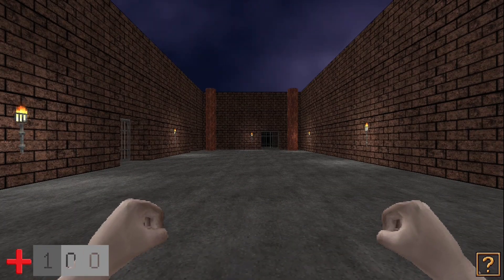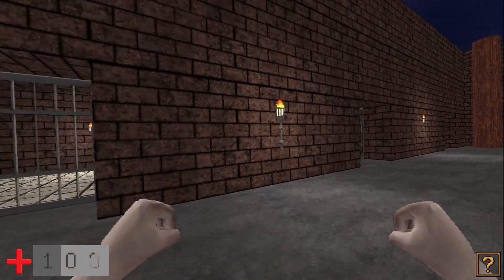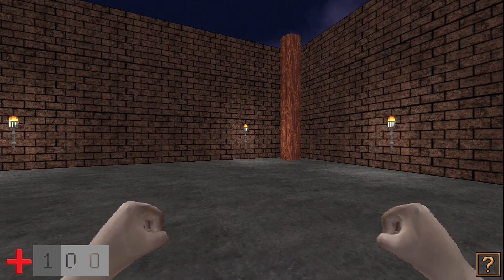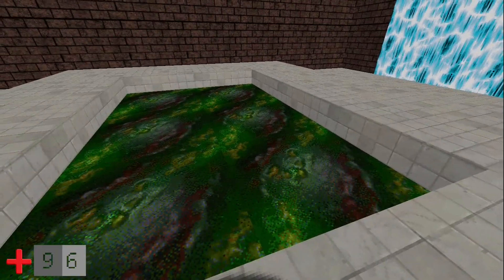Hey chums. Welcome to another Easy FPS Editor tutorial — it's all about animated textures. Like this torch here, and that torch there, and there. So now we have our animated waterfall there and the animated muck.